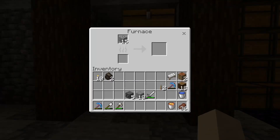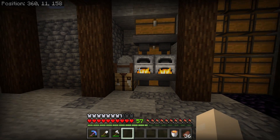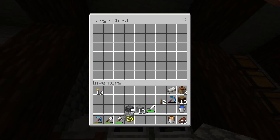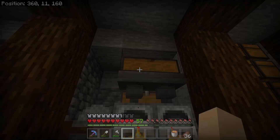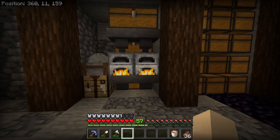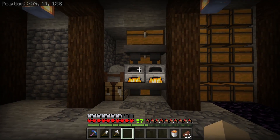You can then see that as we add items to the top chest, they will be divided equally between the furnaces which will speed up the cooking. The same goes for the fuel when you add that. Because of the input and output chests, we can also load up to a double chest worth of items to smelt and also a double chest worth of fuel.